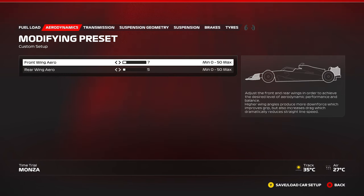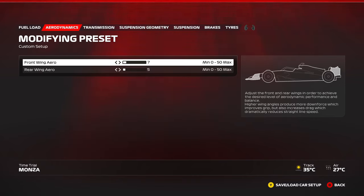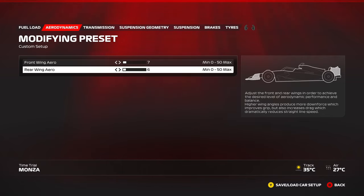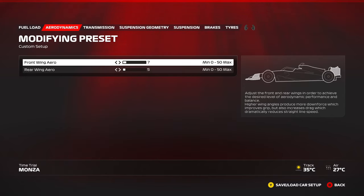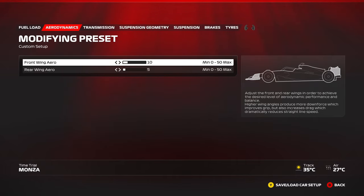Now let's get into the setup. Say you load a setup with whatever wing settings — front wing and rear wing. If you want the car to turn in more on initial entry, you increase the front wing; it generates more downforce but also more drag. For the rear, if you increase the rear wing, it generates more downforce, making the car more stable in corner entries and high-speed corners. Lower rear wing reduces downforce and drag, giving a boost in top speed. About four to five clicks of front wing generates the same drag as one click of rear wing.